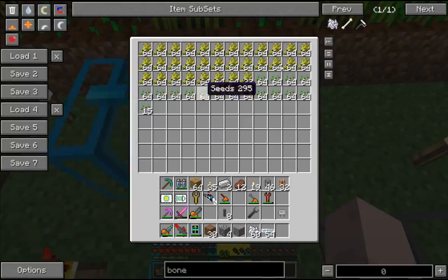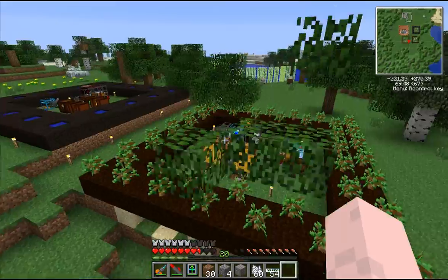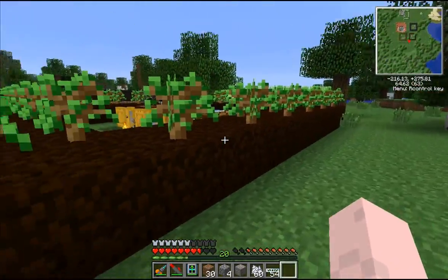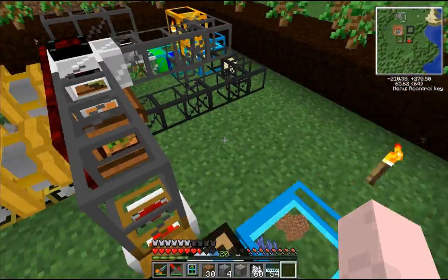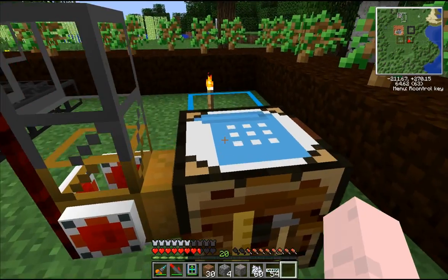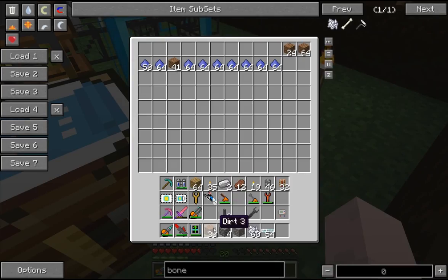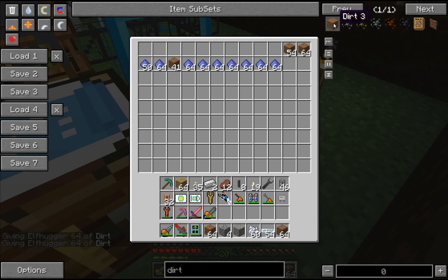You can use these farms not only to make food to keep yourself fed, but you can use the crops to do other things like ferment them into biofuel. This is a tree farm — it does the exact same thing except it grows trees. It requires saplings and hummus, which is created using dirt and fertilizer. I'm just cheating it in right now for demonstration purposes.